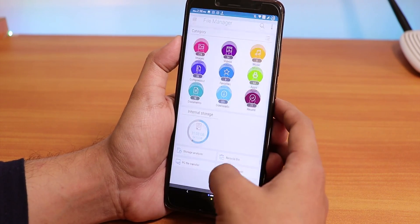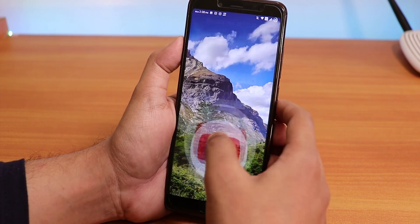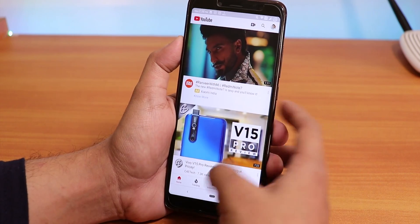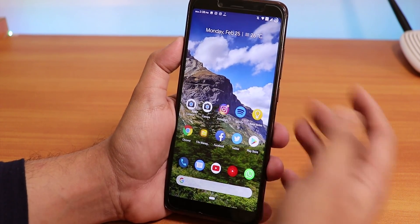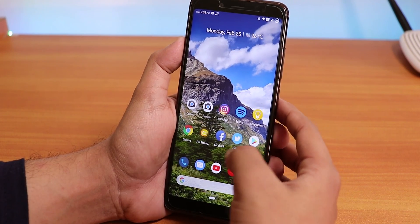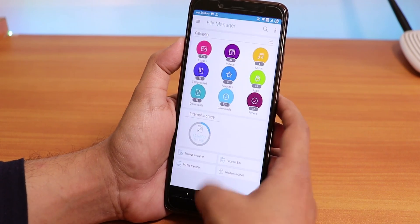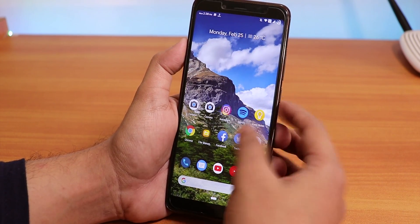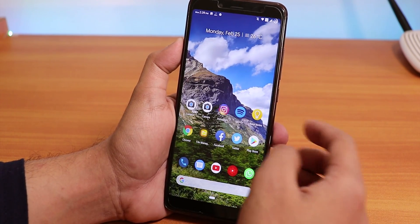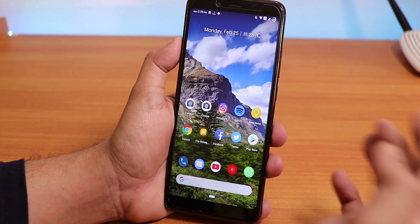Let's open all the apps from memory now. This is the 4GB RAM variant of the Redmi Note 5 Pro. As you can see, all the apps are retained in memory, so RAM management on this ROM is great — most apps stay in memory and we don't need to worry about that at all.